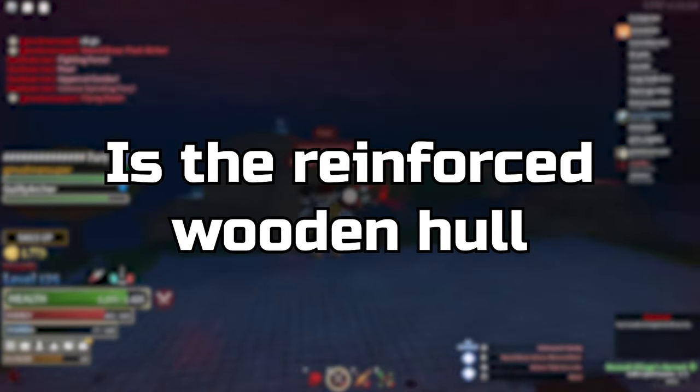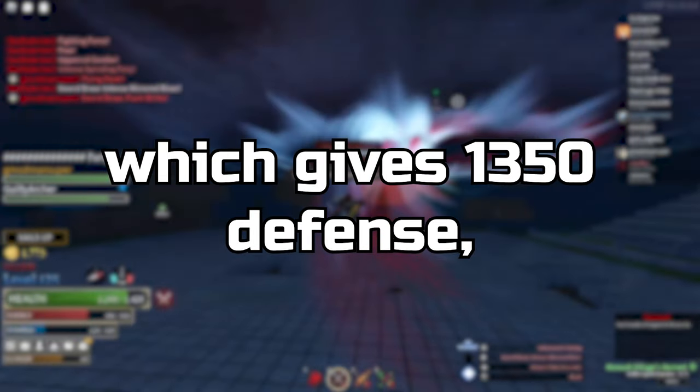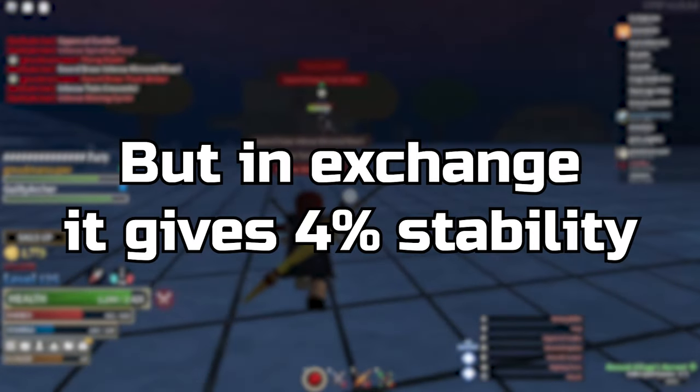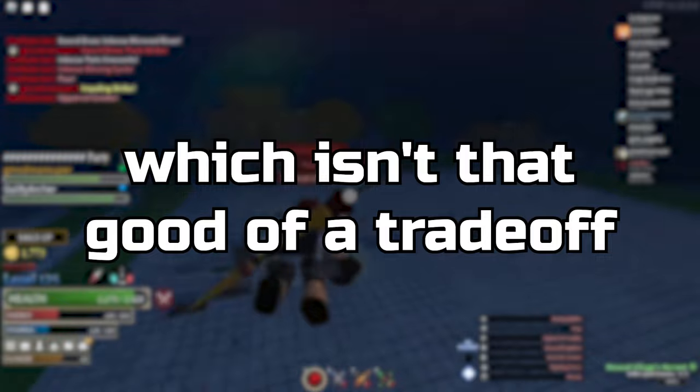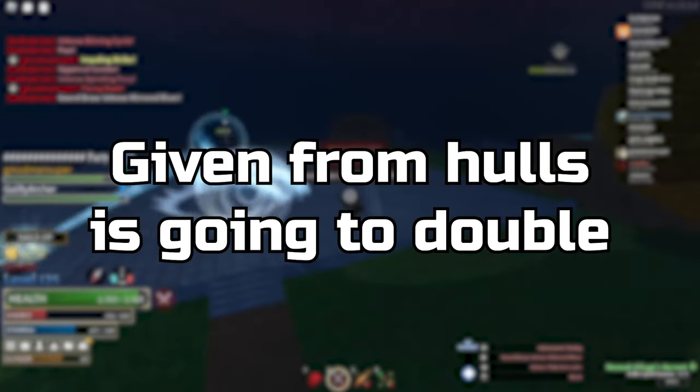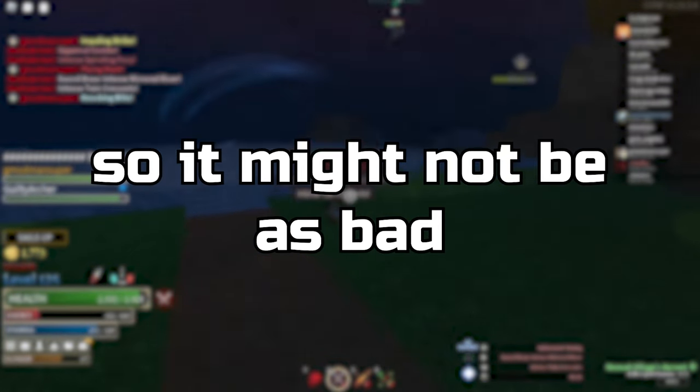Another option for your hull is the reinforced wooden hull, which gives 13,050 defense — way less than the bronze framing hull's 27,000. But in exchange, it gives 4% stability and 7 speed, which isn't that great of a trade-off considering it costs the same amount of galleons to craft. Do keep in mind that all defense from hulls is going to double in the Dark Sea update, so it might not be as bad.